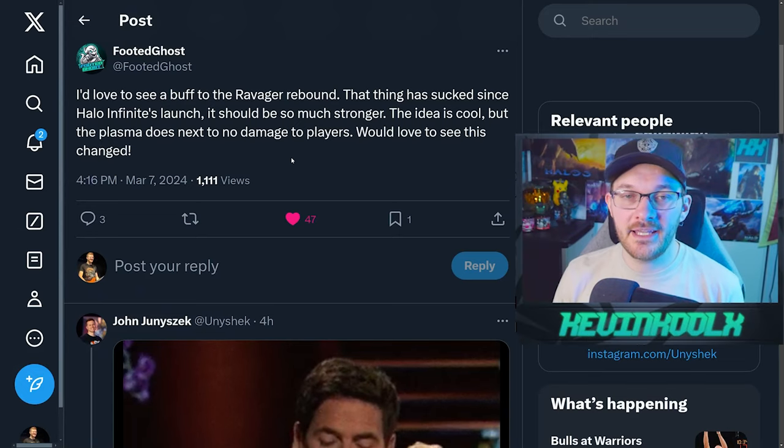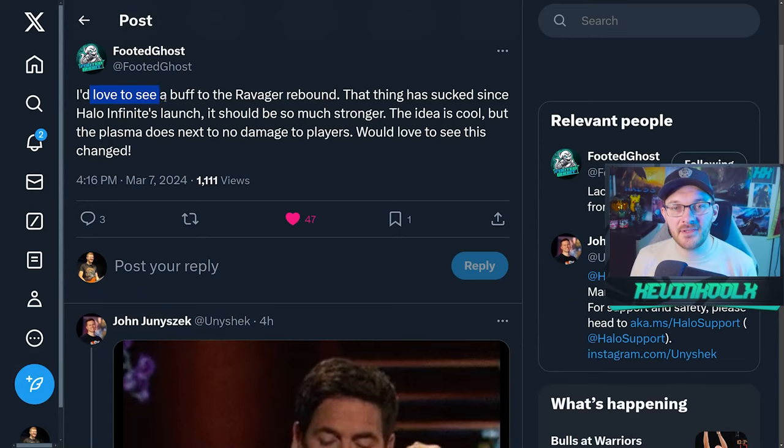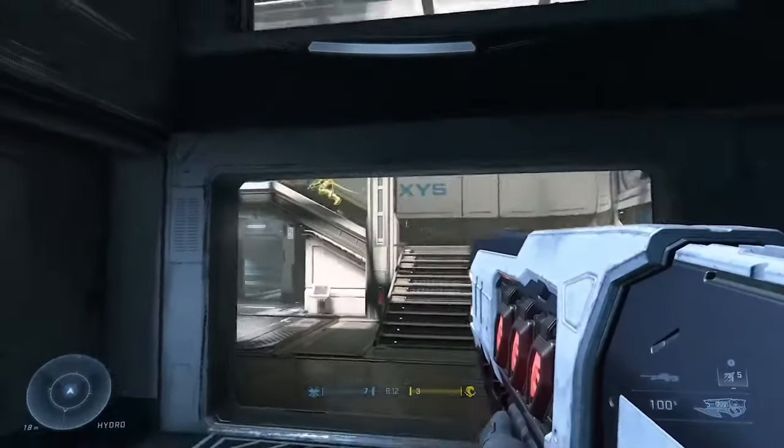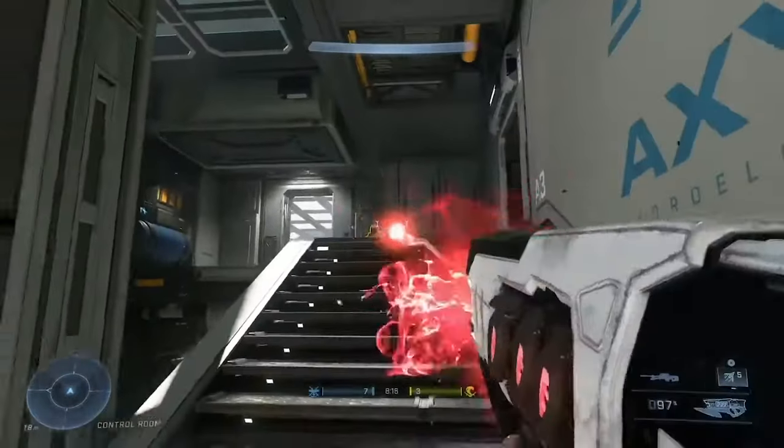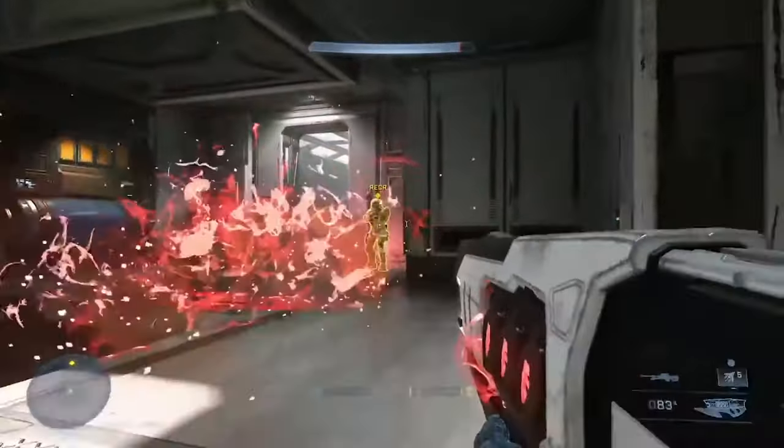With modern skill-based matchmaking, that skill expression isn't as prominent anymore. Popular YouTuber FruityGhost said he'd love to see a buff to the Ravager Rebound — and yeah, that weapon totally sucks. You would think as an upgraded campaign weapon it would absolutely slay, but it doesn't.